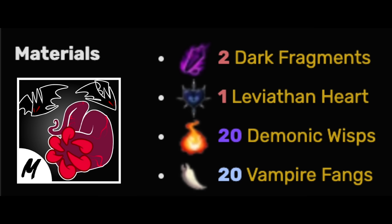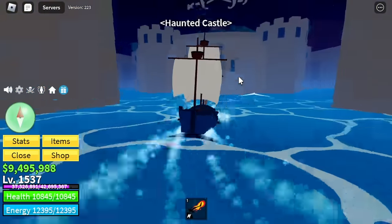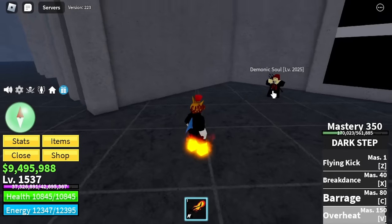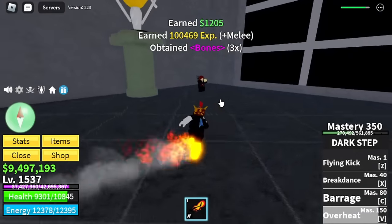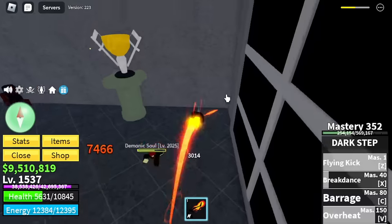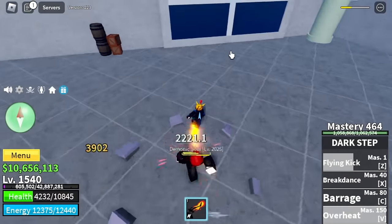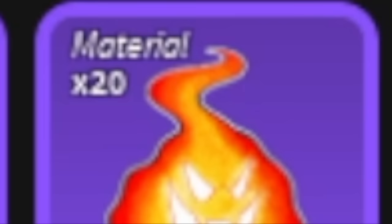Where do you get Demonic Wisps? Just head to the Haunted Castle. You need to defeat a certain mob here — the Demonic Soul — located on the entrance inside the mansion. We're just going to fast forward it. Is it hard to defeat? No, as long as it's 1v1 — just use M1. You can get Bones as well as the Demonic Wisp. We need 20 of them. It took me about 2 hours to get 20. It's not easy.